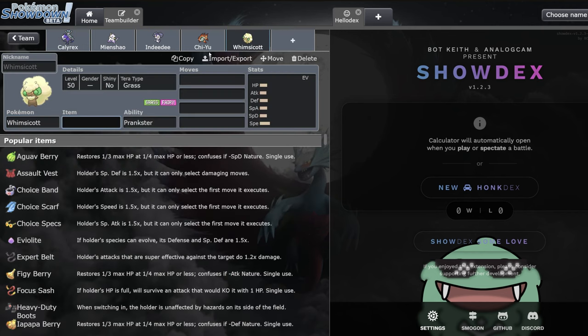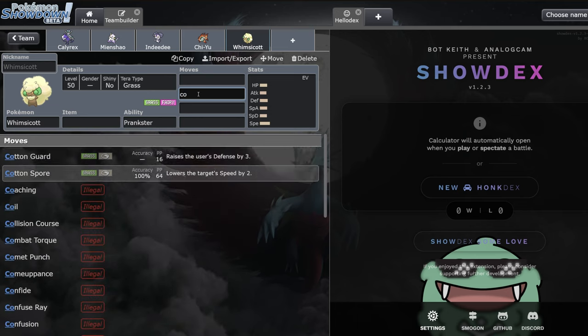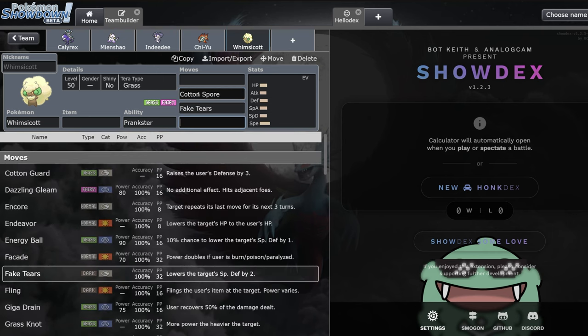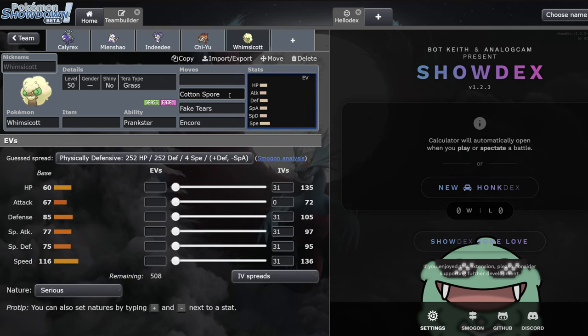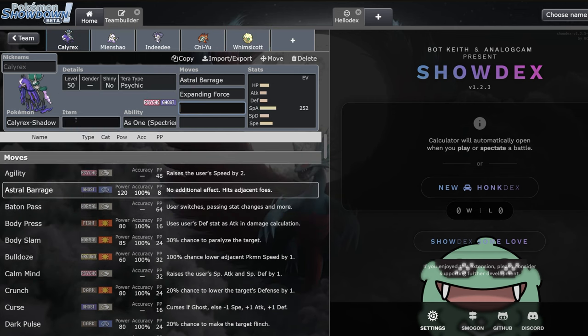Whimsicott is also a great fit here - speed control is really nice, and outside of Tailwind it gets Cotton Spore, lowering both opponents by two speed, which is very nice. Encore is also useful if the opponent tries to protect. I've even seen people run Misty Terrain against Indeedee teams - as the Indeedee goes for Follow Me plus Trick Room, you use Misty Terrain, take your kill, then encore them back into their trick room as they undo it. We're also in a metagame where Stab Moonblast feels really good given all the dragons running around.